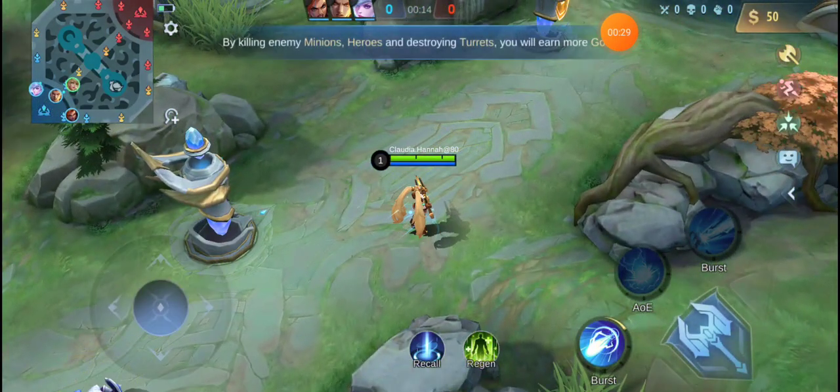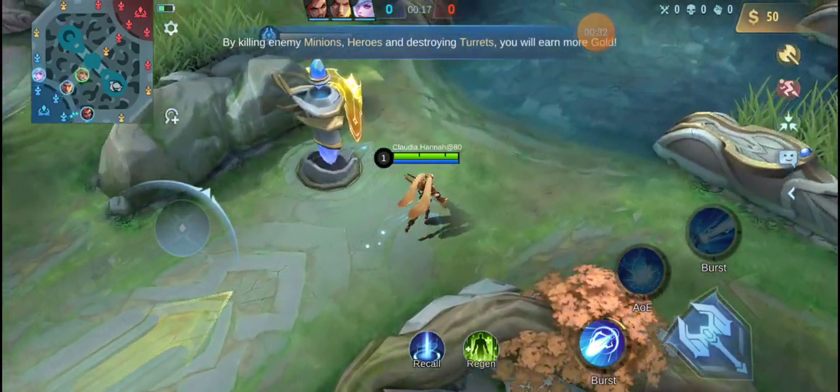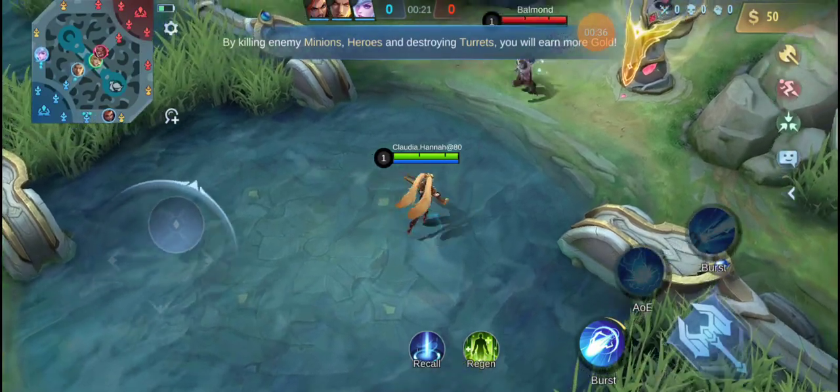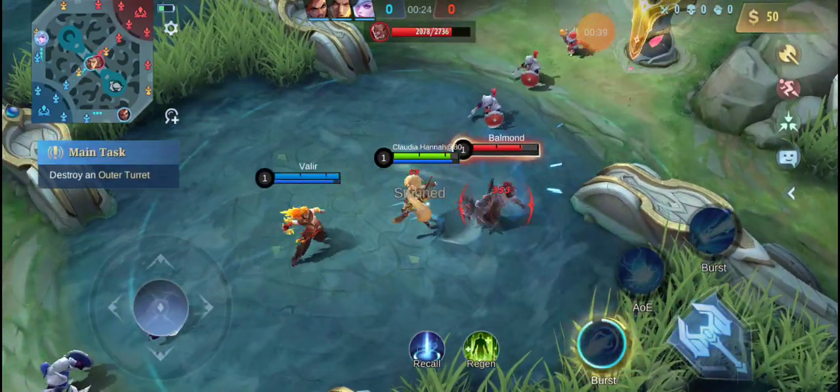You will get gold by eliminating enemy heroes and minions or destroying enemy turrets. Objective: destroy the enemy outer turret.